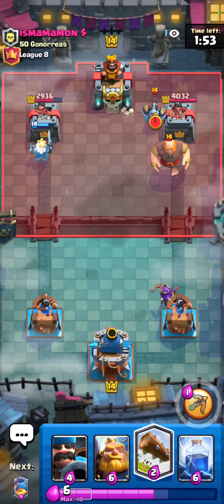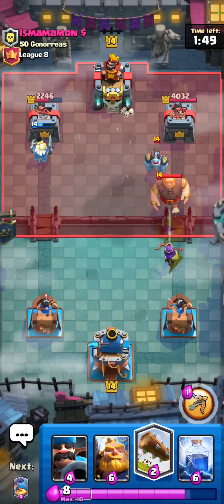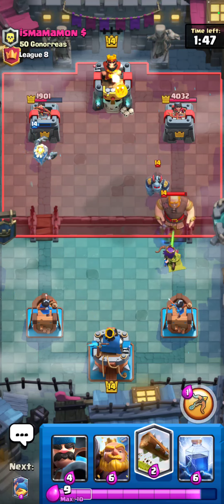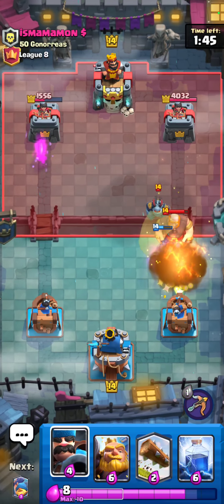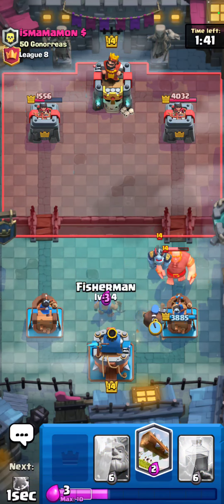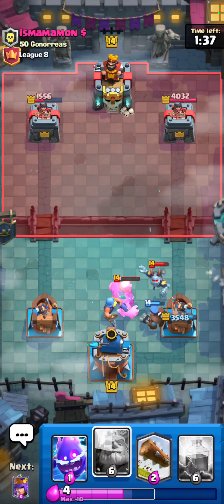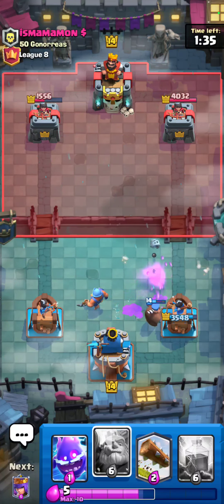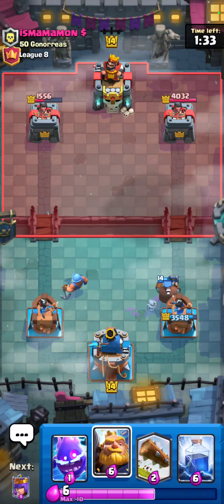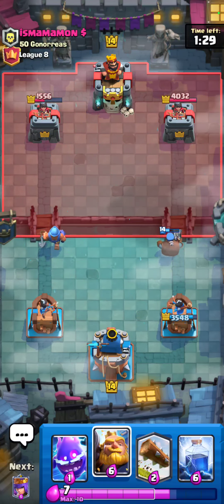He's playing this kinda smart - he's eating the damage because he knows it's gonna be difficult for me to defend a little bit. What the heck is this guy playing? I know he's playing Giant Double Prince, but with Arrows - that's kinda crazy to me. I think at this point in time I wanna go for an RG but I don't think it's worth it.